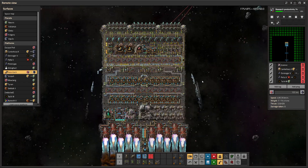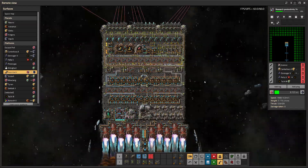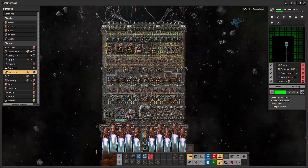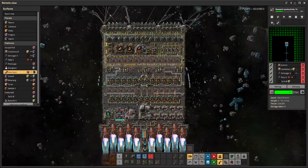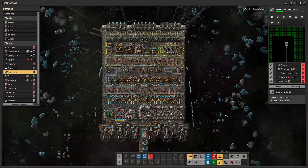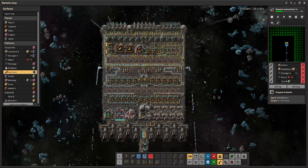Behold the absolute degeneracy that is thruster stacking — going from Fulgora to Aquilo in something like 10-15 seconds. This thing caps out at about 2,040 kilometers a second, and if it's going any shorter distance, like from Nauvis to Vulcanus, it barely reaches its full speed before it has to brake again.